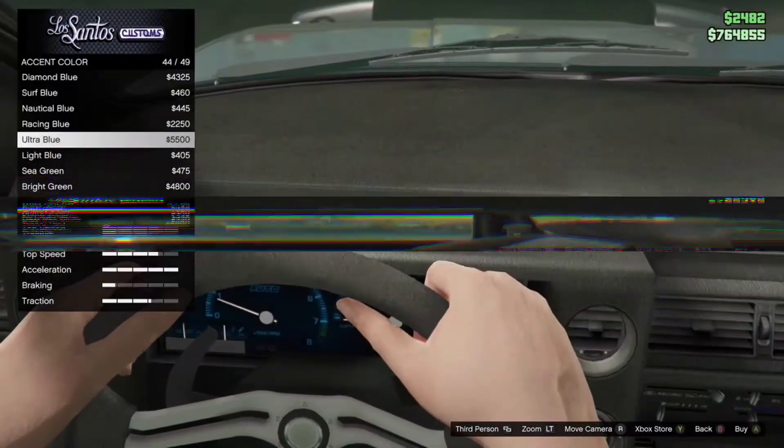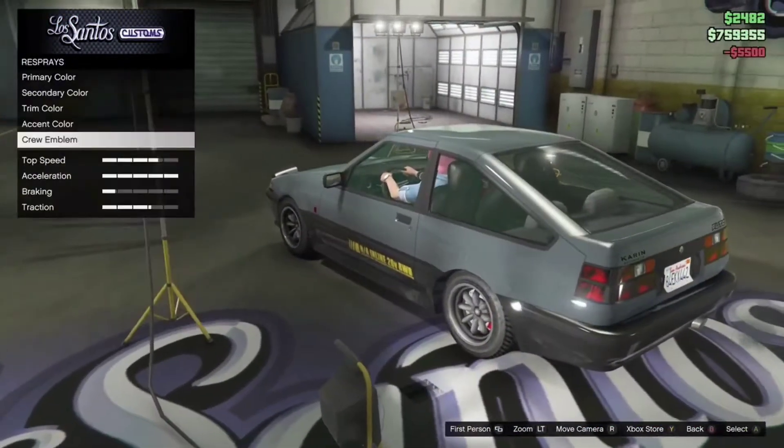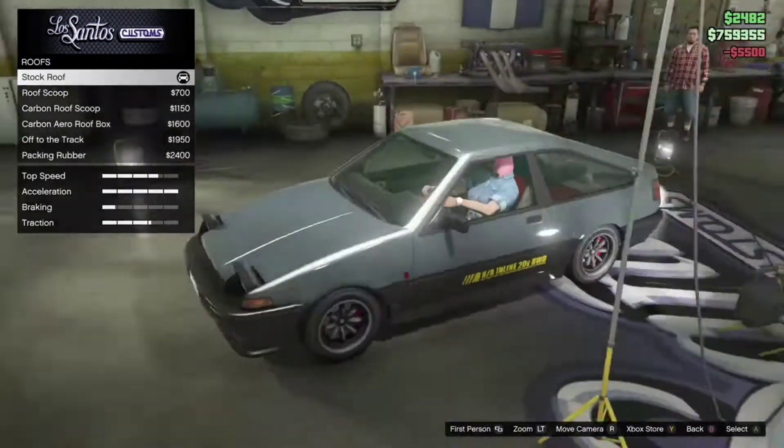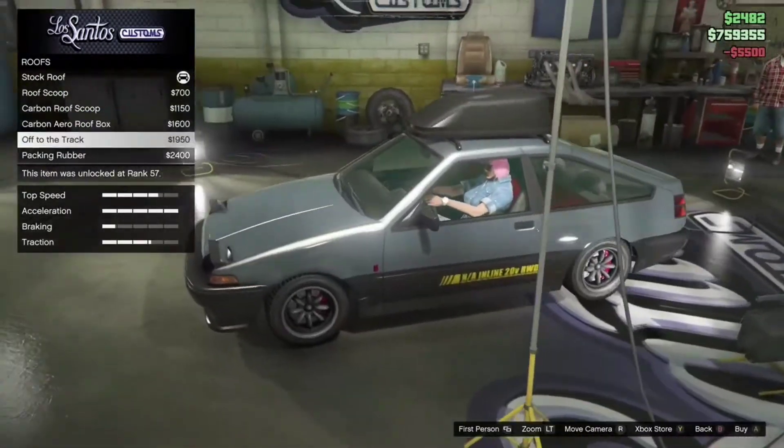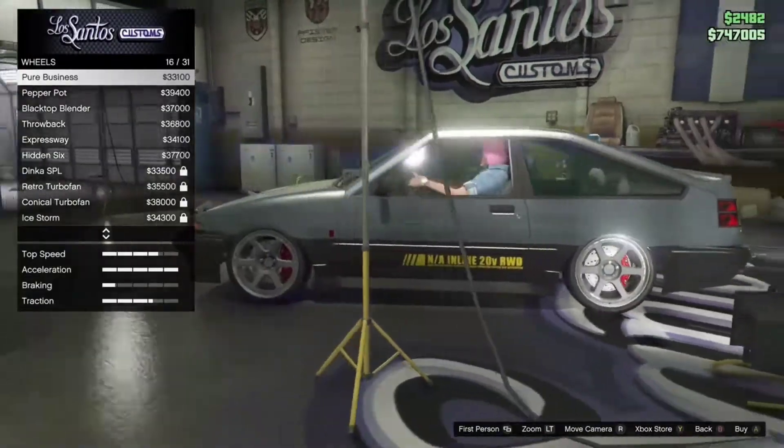Now we're gonna do the interior, and we will also do the speedometers — looks like we did them blue. I'm gonna do nothing for the roof here, but we're gonna choose the rims.